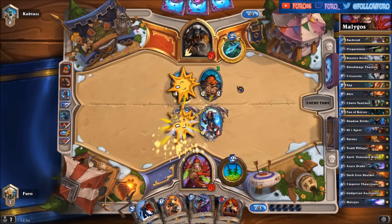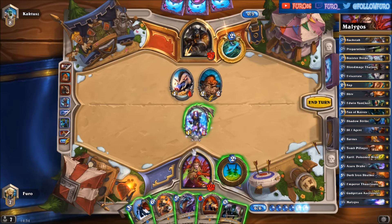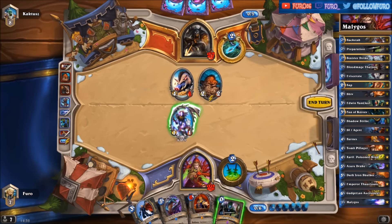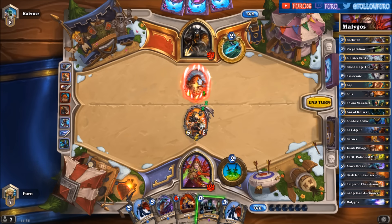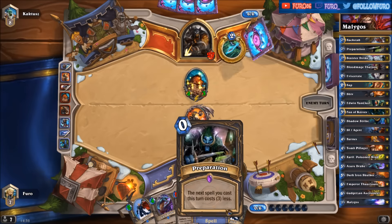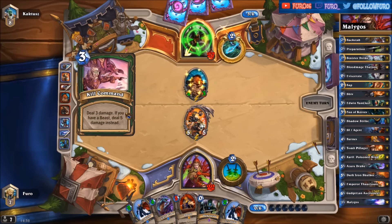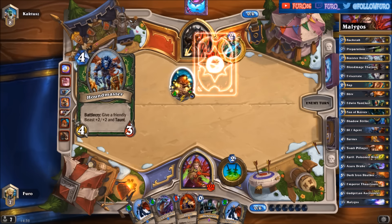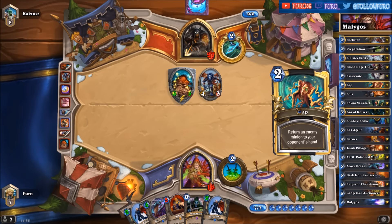An Animal Companion and it is the Huffer — that is quite bad. Now let's drop Emperor Thaurissan, kill the Huffer with the SI:7 Agent, and we'll take out the Hyena next turn but prior to that we're cheapening our cards. Kill Command takes out the Emperor, and looks like he's putting a Houndmaster on the Hyena — that will buff him to a 5/5. And there's a Zap.